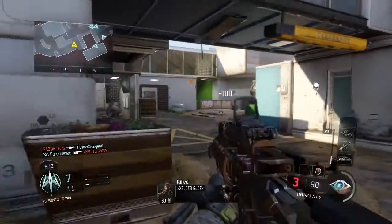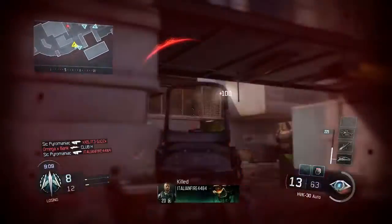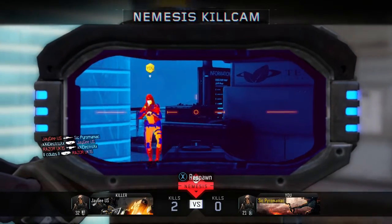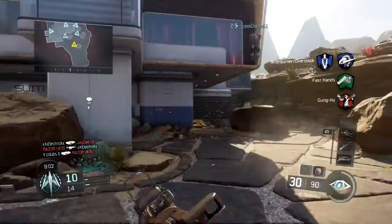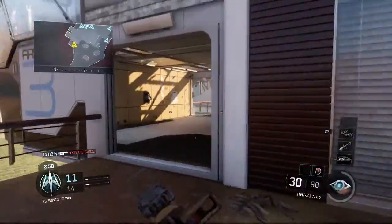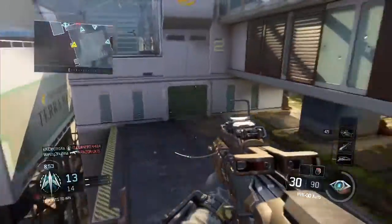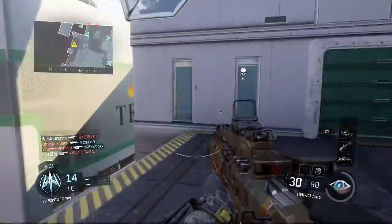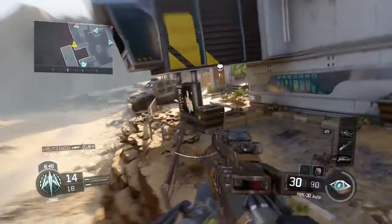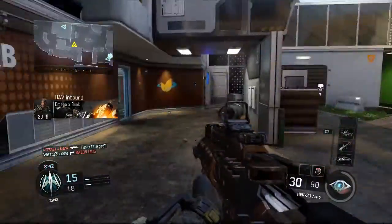We're going to start with the small news. A few of the classified guns from the beta have kind of been leaked. It looks like we've got two shotguns that weren't released in the beta — one of them looks like the Remington from Black Ops 2. The classified sniper rifle not included in the beta looks like something called the Sniper Bolt, which I'm assuming is a bolt-action sniper rifle. The two submachine guns hidden in the beta are the M27 and the MP7, and the MP5 was in Black Ops 2, so it's probably going to be something close to that.